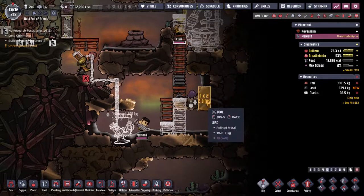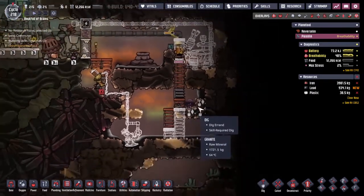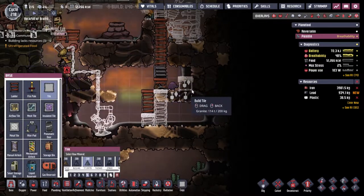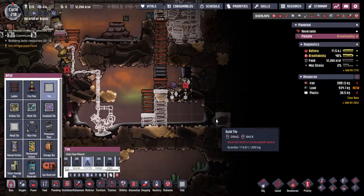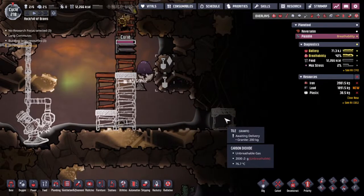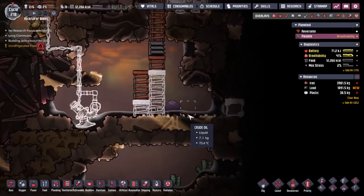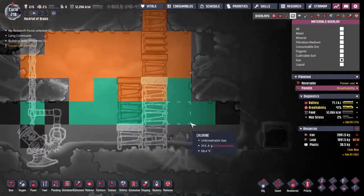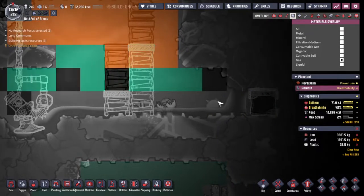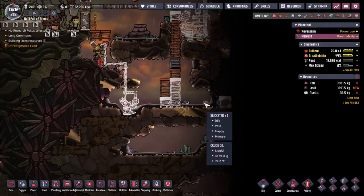I'm debating about whether to dig out the tile underneath the slickster to drop the lava egg down so it's dealing with everything at the bottom here. Let's just go ahead and do it - maybe we can actually drop the slickster as well. Slicksters don't like to fall no matter what you do, and you can't drown them either - that's something for another day when we have too many. There it goes - boom - no more carbon dioxide. The slickster ate it and turned it into petroleum.